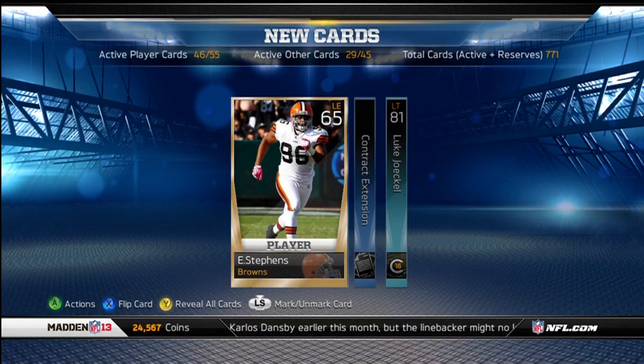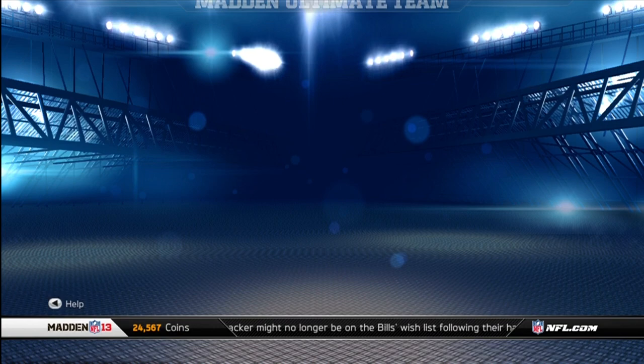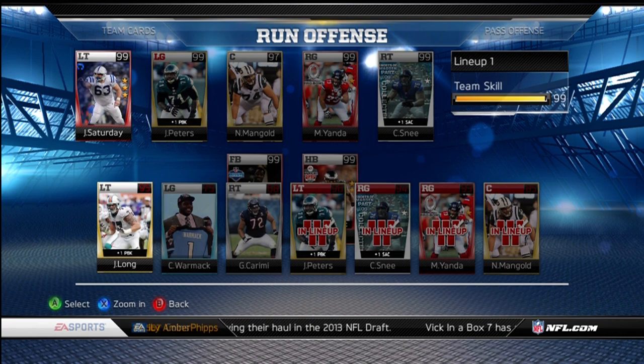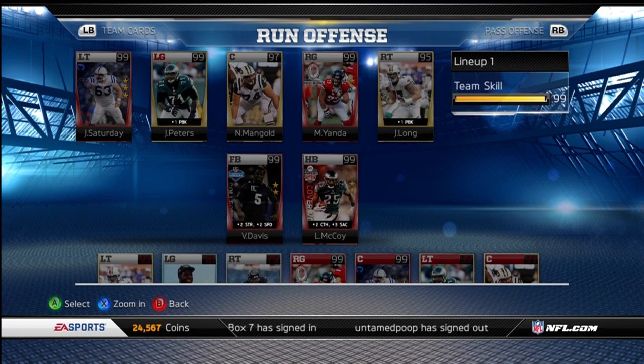I'll probably just pick up and use my Jake Long instead. Let me show you guys what I'm talking about — maybe throw my Jake Long over here. Where is he? Higher than a 95? He's a 96 there. I'll probably just play him there. My team is still a 99, but my left tackle is a little weak, so I might switch it up and go this way.